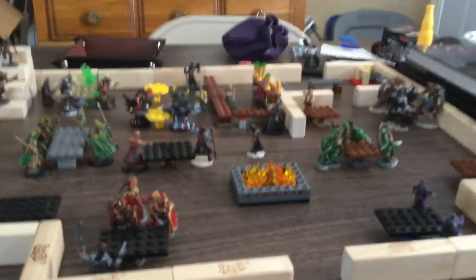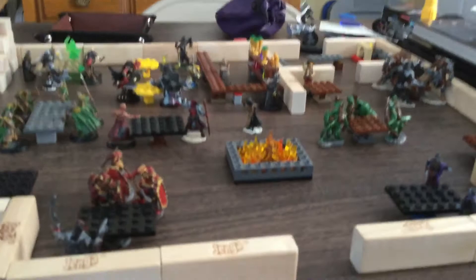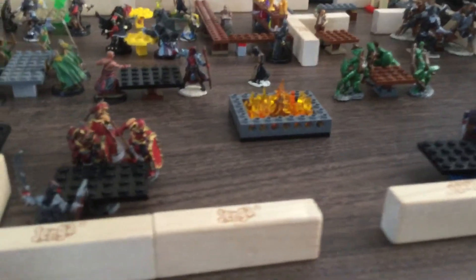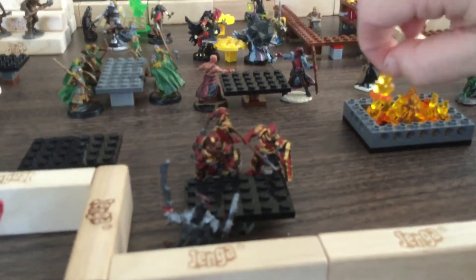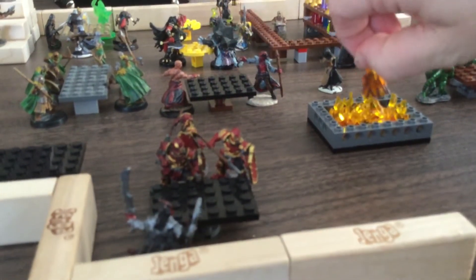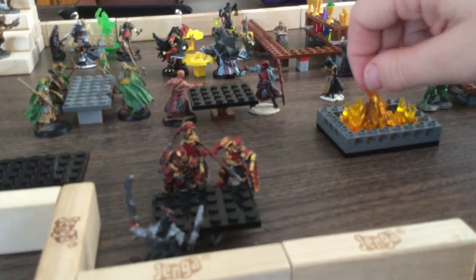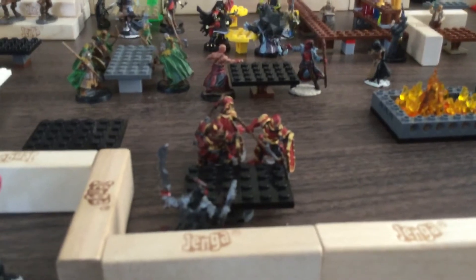One thing you might have noticed is the tables and other such things are all made from Legos, except for the fire. The fire there is made from little fire pieces — you can buy them on Amazon, they're real small. And then in the middle of it I have this, which is kind of like a campfire thing. I actually got it from a set of magic spell effects — that is the bonfire spell effect. Those came with a bunch of these things.